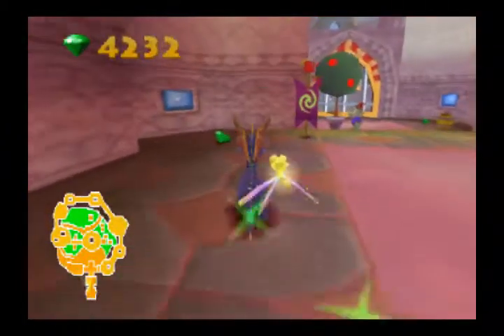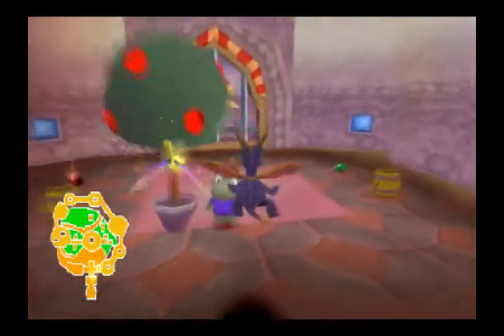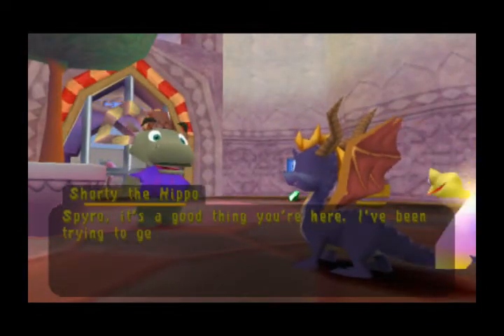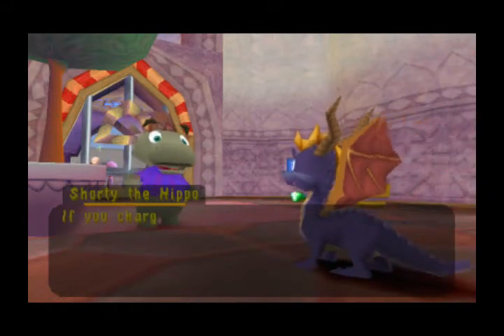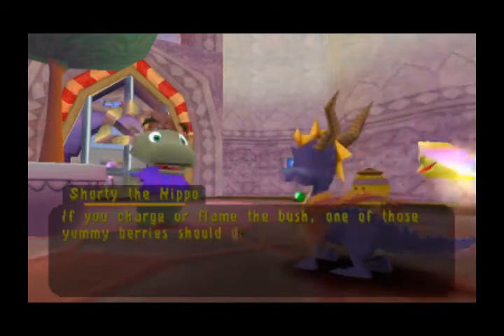I guess we need to help that person - what the heck are we even doing? Spyro, it's a good thing you're here. I've been trying to get a berry out of this magic berry bush, but I'm just not strong enough. If you charge or flame the bush, one of those yummy berries should drop.